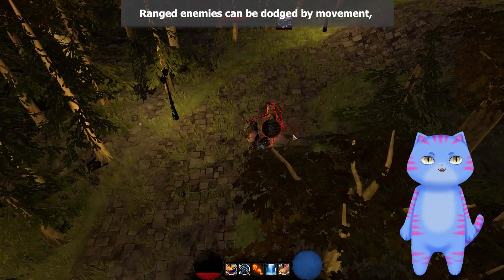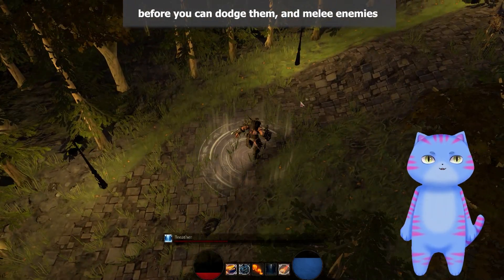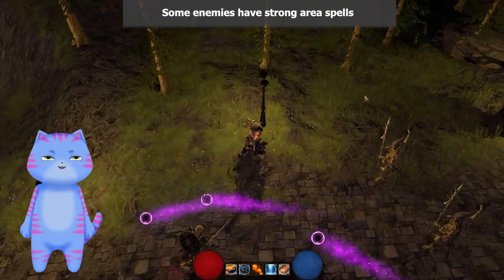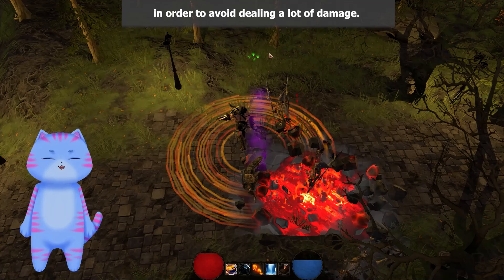Ranged enemies can be dodged by movement, as ranged heroes have a projectile flight time before you can dodge them. Melee enemies can be run away from until their cooldown expires. Some enemies have strong area spells that you don't want to get hit by in order to avoid dealing a lot of damage.